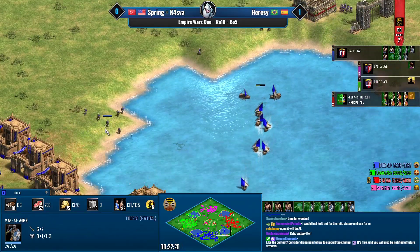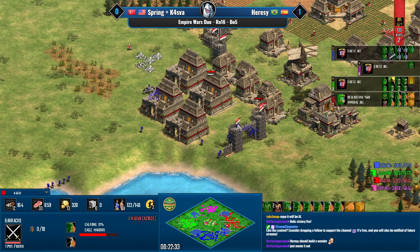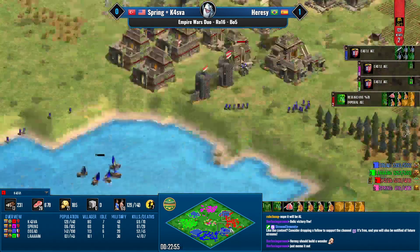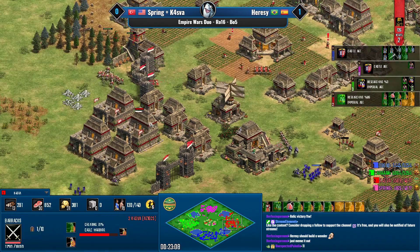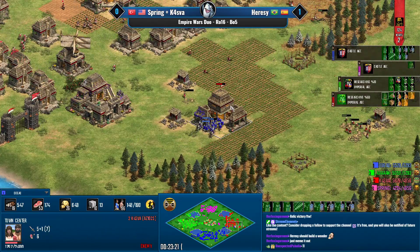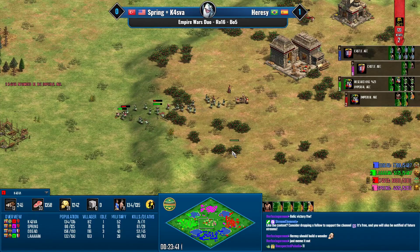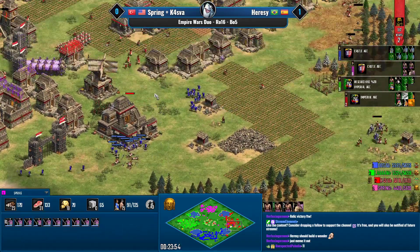A lot of men-at-arms flooding forward for Dogao — this could be a bit of an issue. Kasva still doesn't have his imperial upgrades and doesn't really have time to tech into champions, though he's going for it. Spring could run 20 eagles into Lan's eco and start killing villagers. Lan has an army that's almost entirely pikemen, which aren't great versus eagle warriors. These are champion swordsmen now, so archers don't help — and nobody on Kasva-Spring's side has archers anyway. A TC is lost for Dogao — no, that was an imp TC attempt that didn't work.